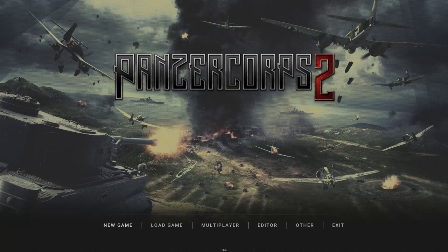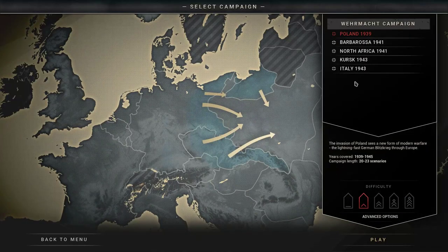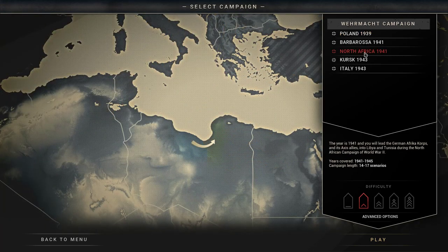Going through the different bits you get with the game: with New Game you've got the tutorial, which is fairly short but really informational — very good to do. You've got a heap of campaigns. Initially you've just got the Wehrmacht campaigns, but there's a lot of content in here. Each campaign has branching areas. I'm going to start playing North Africa. If you were watching my previous streams, we did try North Africa but it crashed — that was a beta version. You can see it's got a campaign length of 14 to 17 scenarios depending on what happens. It has branching campaigns, which is really quite cool.